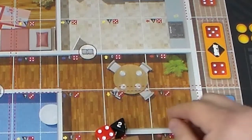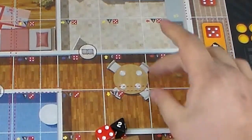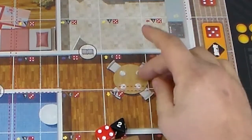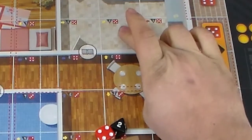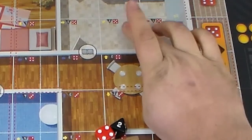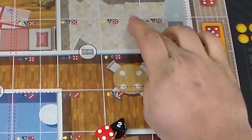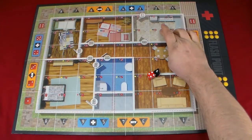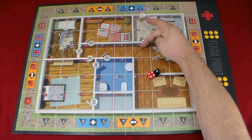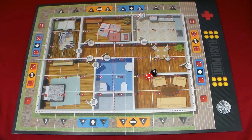Each box on the grid represents one space. There's a small yellow arrow in each space, and what that means is: if when replenishing a point of interest this space had fire, smoke, another point of interest, or a firefighter on it, you would follow the arrow to the next space and place the point of interest there instead. We'll get into what POIs are in a minute.